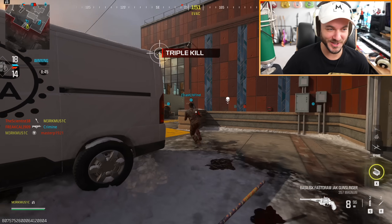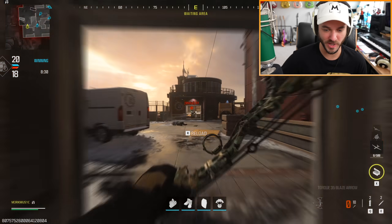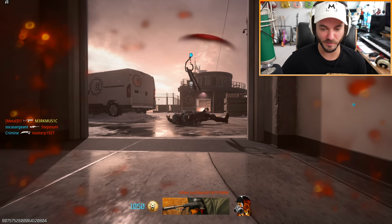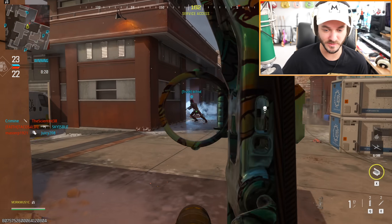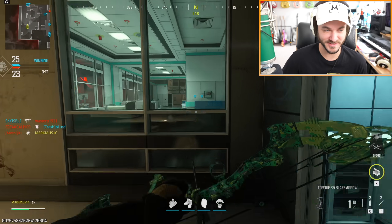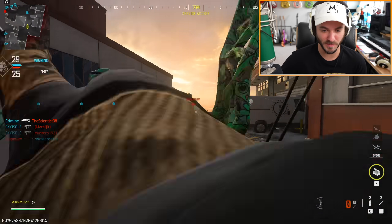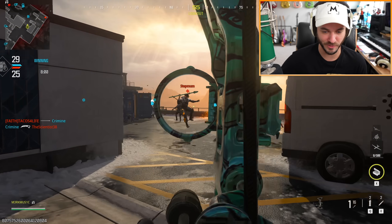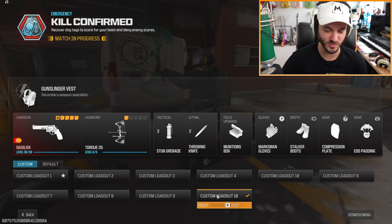We almost had a quad with it. Let's try out the thermite rounds too - I want to be able to try everything. Thermite rounds seem kind of dookie. I stuck him - is he gonna melt? He didn't! What's the point of that? Maybe this is gonna be the arrow of choice in hardcore, but the thermite rounds have to be the most useless without a doubt. That's just bait - don't even try to use these.